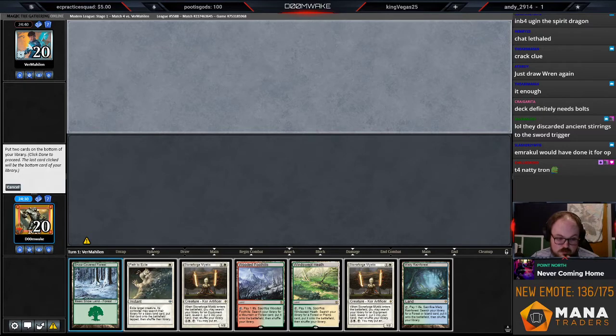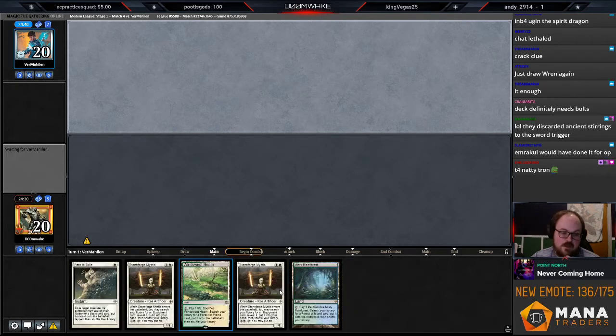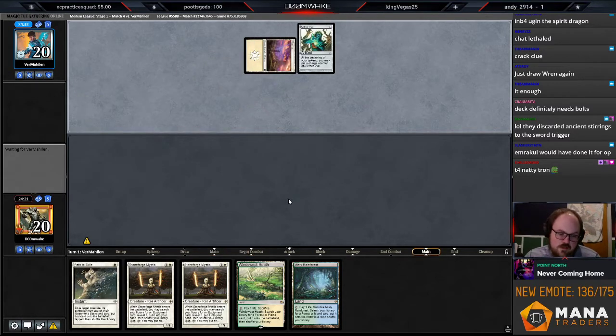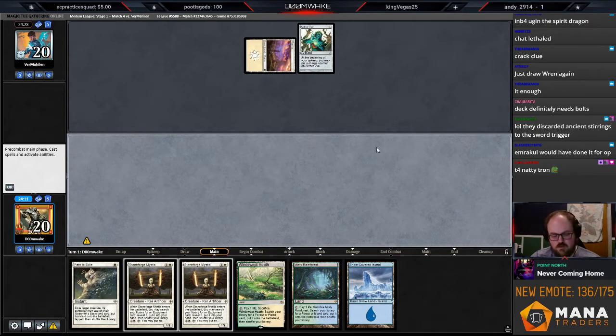This is definitely the best hand we've seen so far. I think I'm just going to put back two lands and keep the second Stoneforge in case they have a Relic spell for the first one. Let's see what we're up against — basic plains. Looks like Death and Taxes, which could be good or bad. Play Temple Garden, fetch a Heath, and pass.